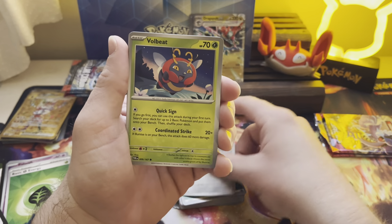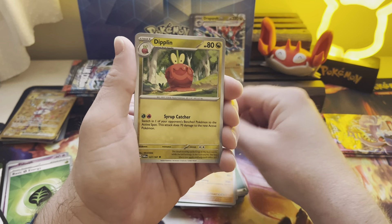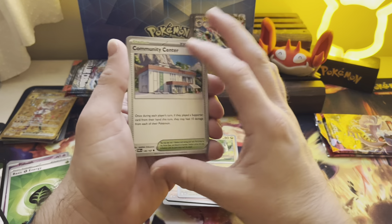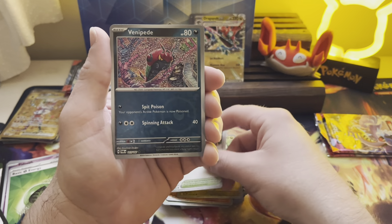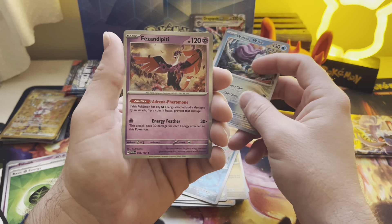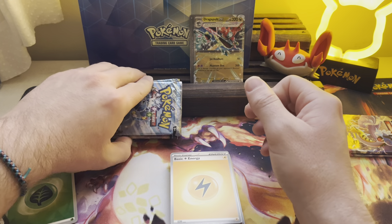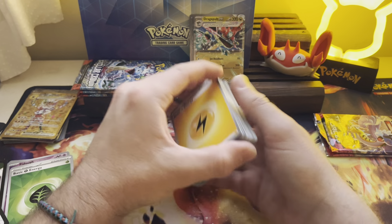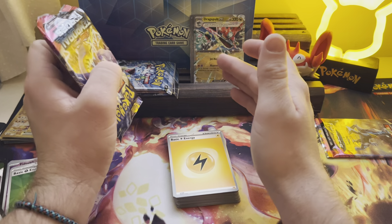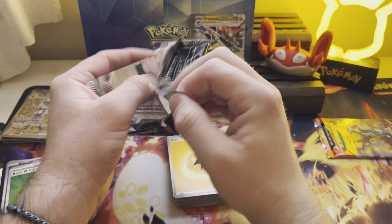Let's get another one. Volbeat, Luxio, Goldeen, Gilder, Dipplin — there are two Dipplin cards in this set. Community Santa, Venabede, Reverse Walking Wake, Fizendippity Hollow. You know what gets me? They never put the special sets in these — like Shrouded Fables, the 151s. I think that'd be a cheat code to selling. If you put 151 in this premium collection, I think you sell 100,000 in an hour. I think you go out of your allocation immediately. People are addicted to those sets.